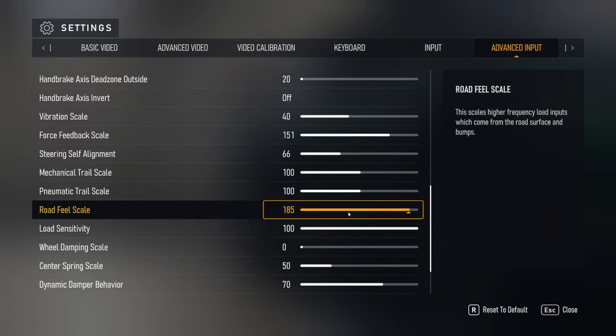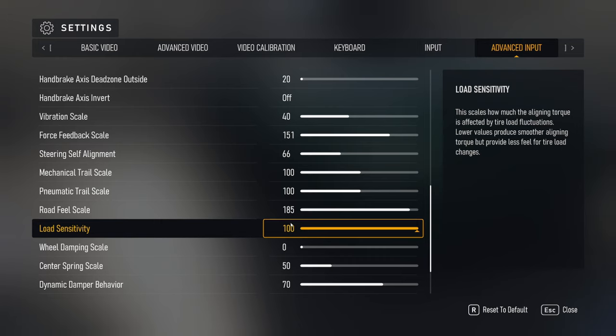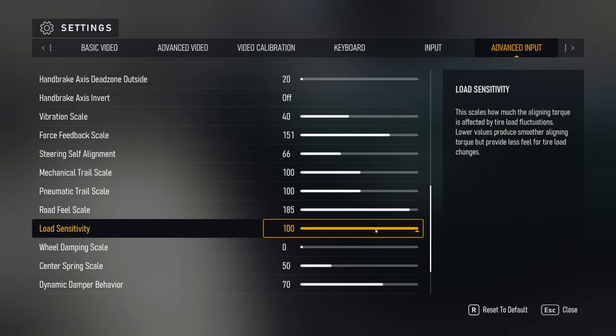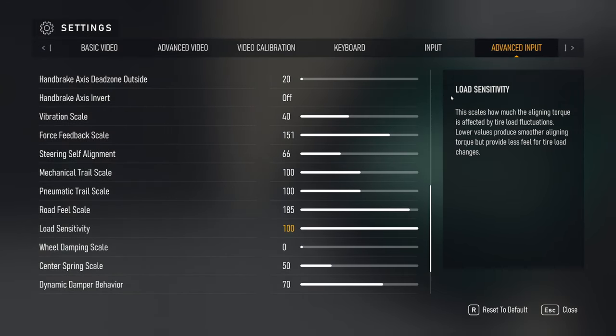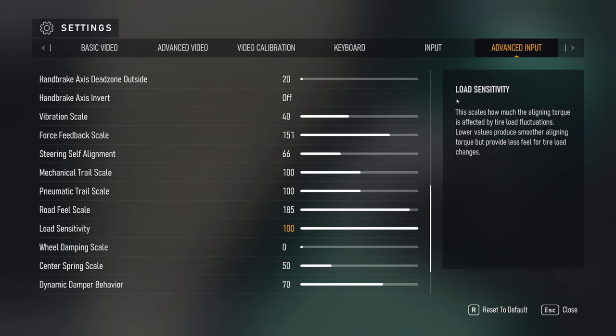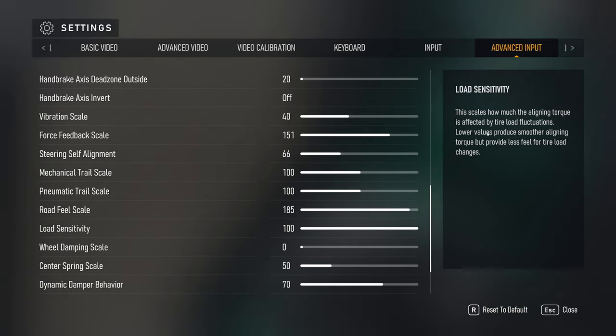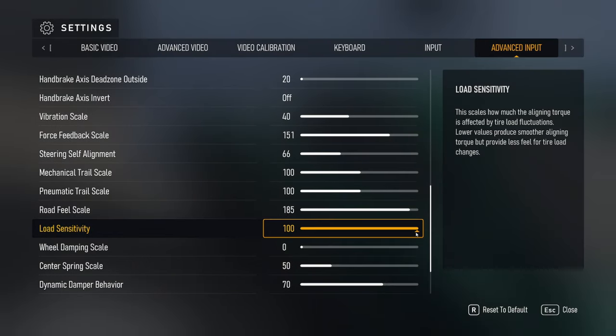I am on a SimMagic Mini, so if you're using the big boy — the Ultimate, the Alpha U — you're probably going to want to turn road feel down. Next up, load sensitivity. The description says this scales how much the aligning torque is affected by tire load fluctuations. Lower values produce smoother aligning torque or provide less feel for the tire load. So I raised it all the way up, and honestly the biggest change has come from being able to feel the weight of the car in the wheel. It's changed everything.